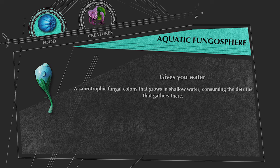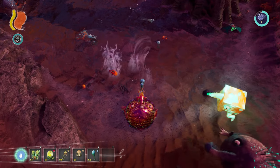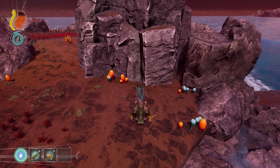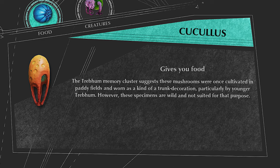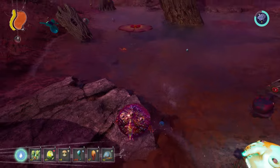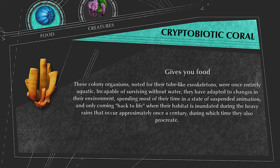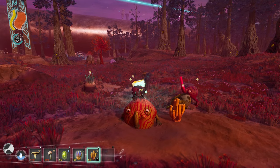The Aquatic Fungosphere is this blue item that usually spawns just under the water in the savannah, but can also be found in caves and on some land masses throughout the game. It gives 9 water when eaten. The Cocolus can be found in the savannah in water just under the surface, as well as in caves with water and on random pieces of land in between biomes — it gives 7 food when eaten. The Cryptobiotic Coral looks like dry coral and it gives 7 food when eaten; it can also be found in the desert.